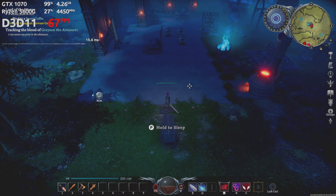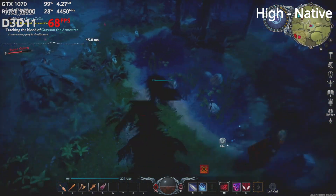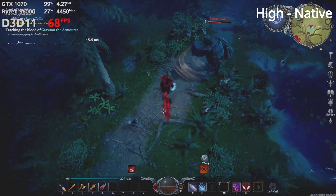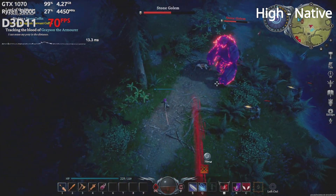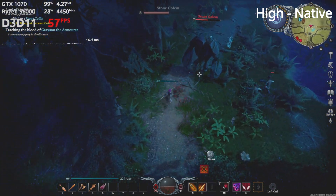By default, the high preset also enables FSR ultra quality, but that's unnecessary when playing on the GTX 1070, which can run the high preset at native 1080p and maintain 60 FPS. Dips below that are infrequent. The GTX 1070 and the GTX 750 Ti are honest recommendations — the GTX 1070 can do high settings at 1080p 60 FPS, while the 750 Ti can push playable frame rates at around 720p render resolution on the low settings.